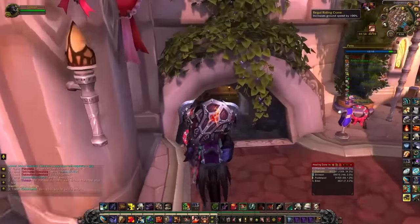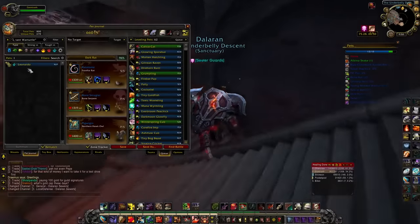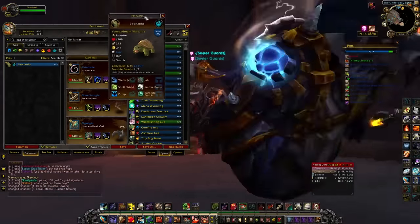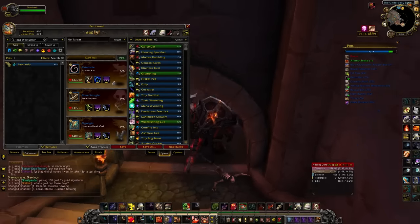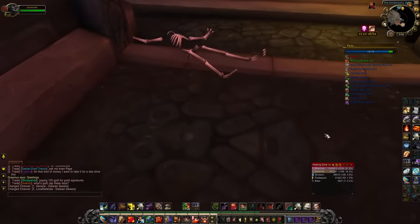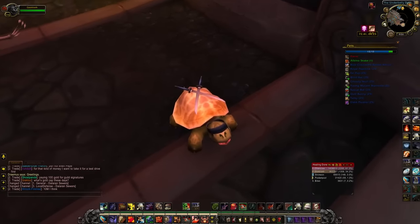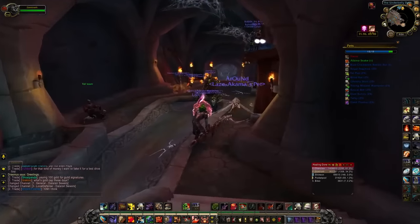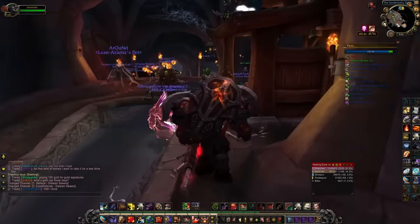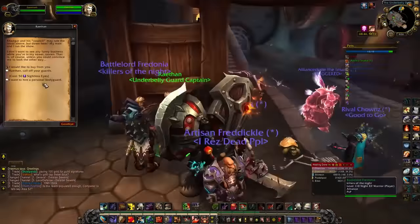The other two pets I'd also recommend snagging. The Young Mutant War Turtle — mine's named Leonardo — looks awesome. Watch when I summon this guy: he's got the swords on his back, he's got a little headband, and he looks up at me. Isn't that adorable? He's awesome.